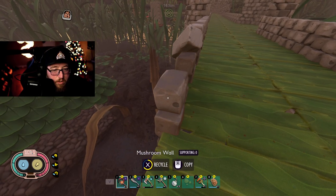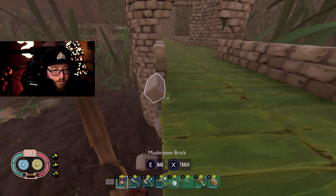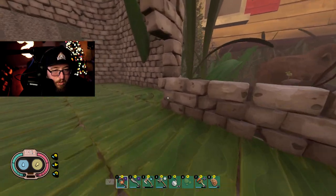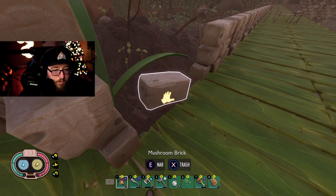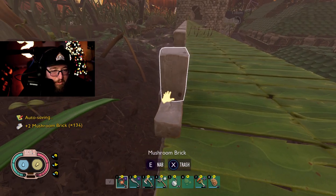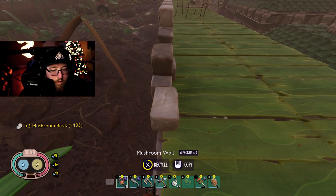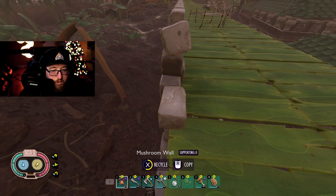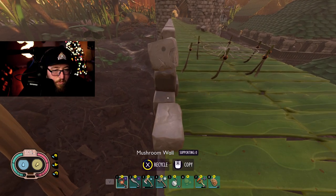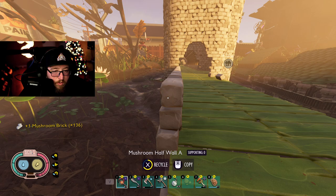Luckily I only did this overachieving situation on this one wall here, so everything else should just be like a grass bridge. I was at one point making these the same width apart, but I started running into obstacles I couldn't go around or avoid — the water in the pond. I had to make the gap difference different. It's not enough to be noticeable, but definitely.